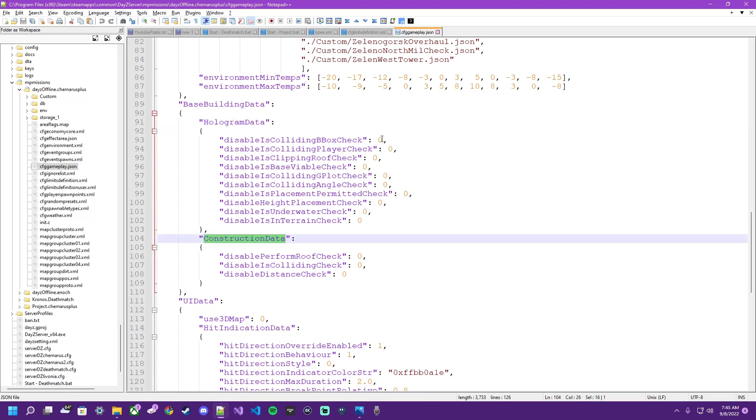The hologram is what shows you that little hologram in front of you. Right now they're all being checked on — it says disable the check, and all of these are 0, saying no. So we want to make them 1, saying yes — disable that — so we can put the hologram anywhere we need to, to get an accurate placement. And then the same with the construction data: you want to disable it, 1, yes, on, so we can actually build it in those locations.